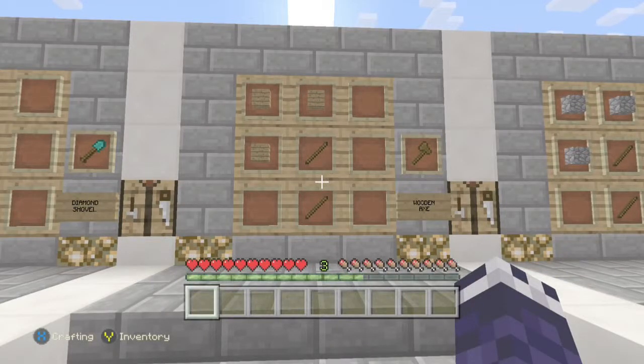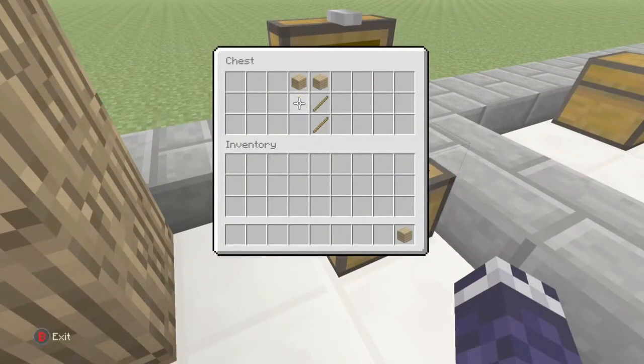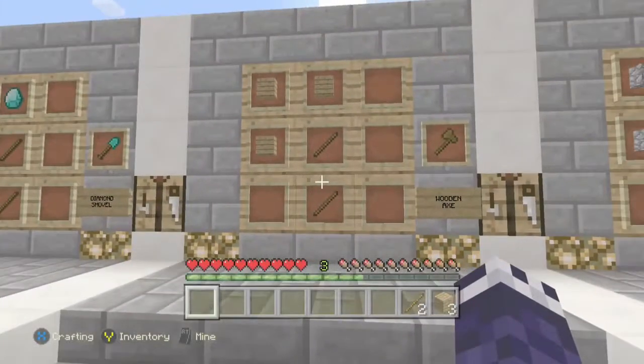Hey what's going on guys, Grim here and today I'm going to show you how to craft a wooden axe. To craft the wooden axe you need three wooden planks and two sticks. You're going to want to put it on your crafting table as shown on screen.